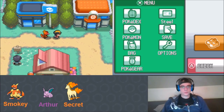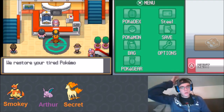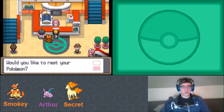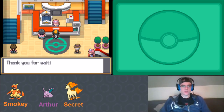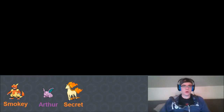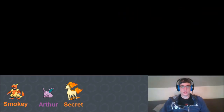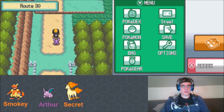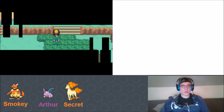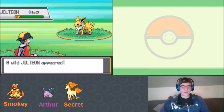We encounter a level 3 Jolteon but can't Peck it effectively due to its crazy speed, so we run. We grab an Apricorn on the way. Trainers on this route have randomized Pokémon too - our rival has a Bellsprout instead of his normal Rattata. It's good experience: Arthur two-shots it easily and the Black Sludge heals one HP between turns. Arthur levels up to level 6.